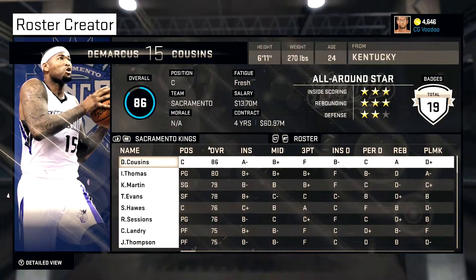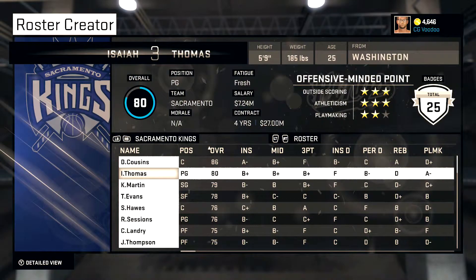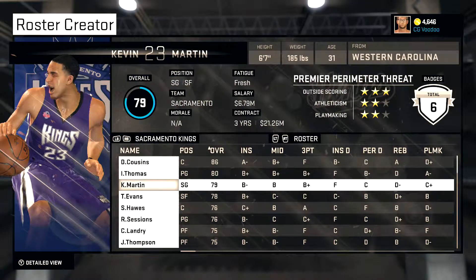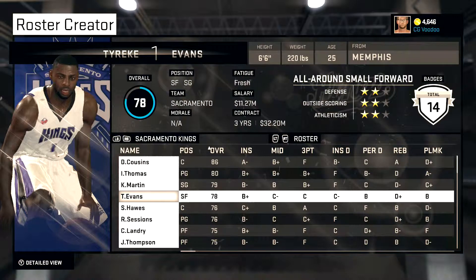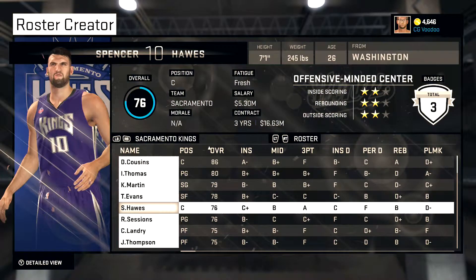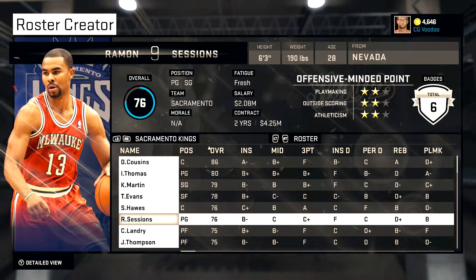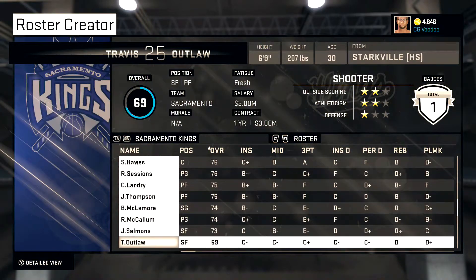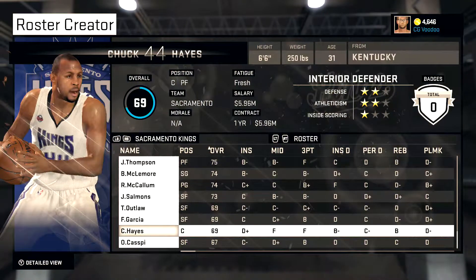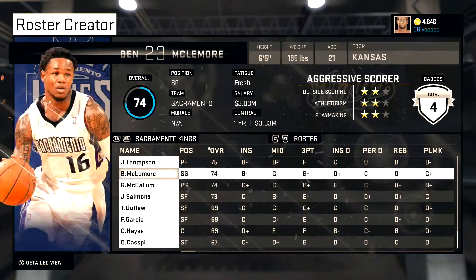Kings — another team I struggled to bring people in with. Isaiah I brought back — he obviously did a lot with the Kings. Kevin Martin — looking over his career, the Kings make the most sense for him. Tyreke Evans, obviously, Rookie of the Year, he's got to come back there. Spencer Haas — I didn't know he actually played a couple years here, so he fits. Sam Sessions and a lot of insert guys, Chuck Hayes. Kings are a difficult one.